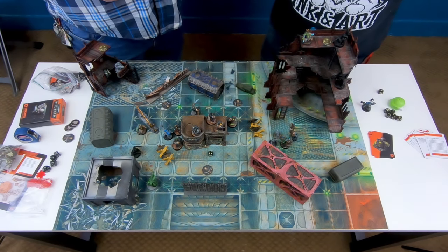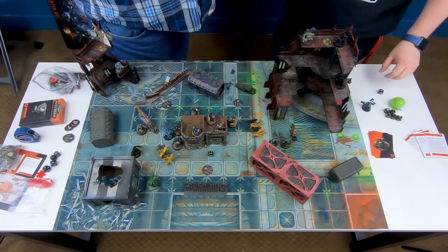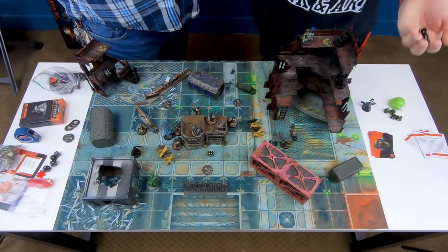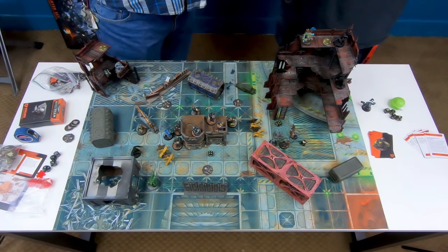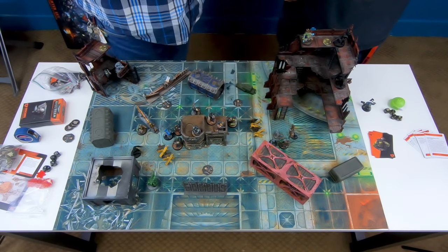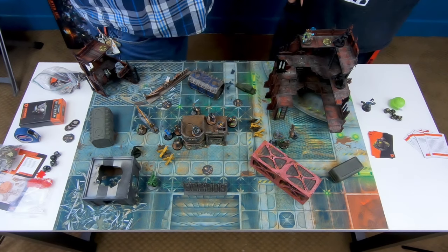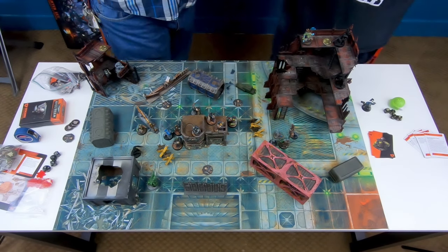Now it's my turn to move. My captain declares a charge against Getrekt, so Getrekt gets to shoot both his shooter ammo and his flamer on overwatch. Joe rolls a d6 for the Scorcha shots — he gets four shots. Then he rolls two dice for the shooter to hit. It's overwatch so you need a six. He gets one six, so one shot gets off with the shooter. Now we move to the wound phase — comparing weapon strength to target toughness.